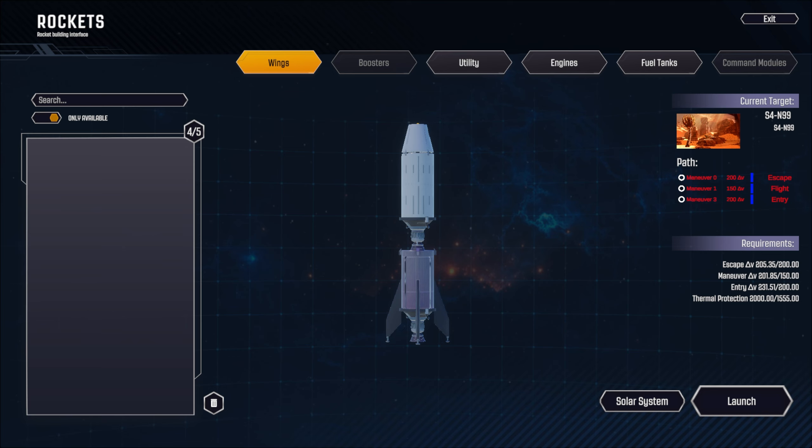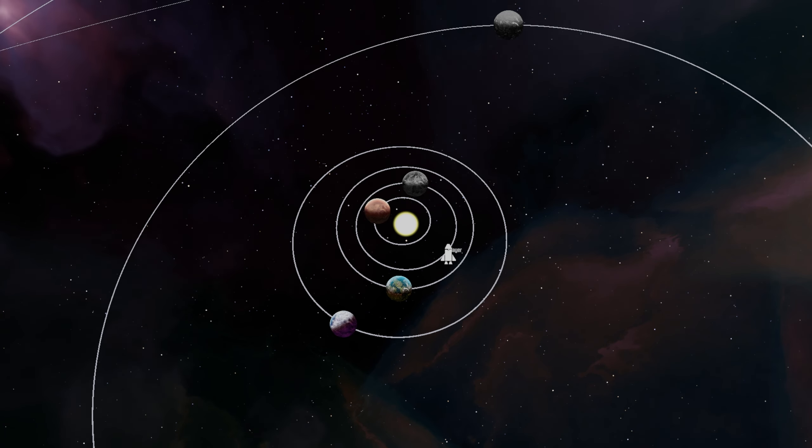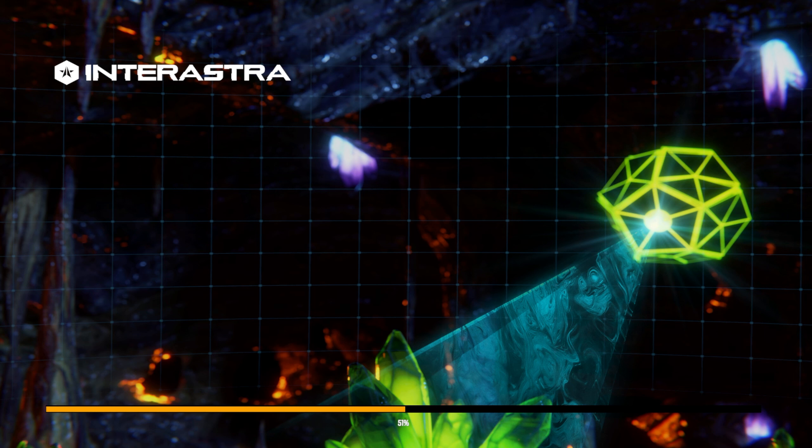Escape velocity 205 out of 200 - we're good. Maneuver 201 out of 150 - we're good. Entry 231 out of 200 - yes. Thermal protection 2000 out of 15 - we have more than enough on the right side so we're okay. Let's click this - and that was just a loading screen that flew us there.